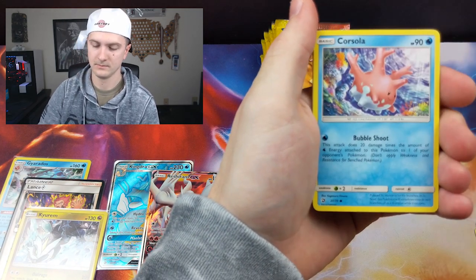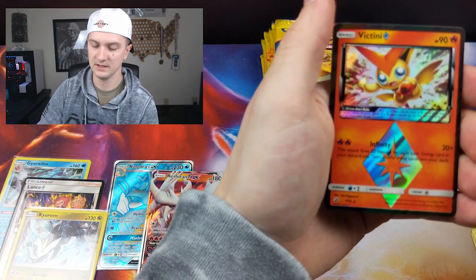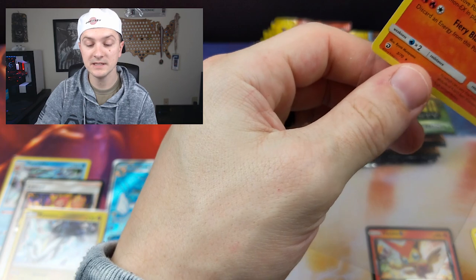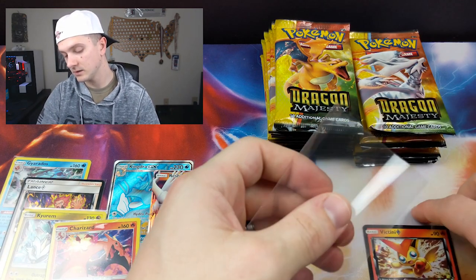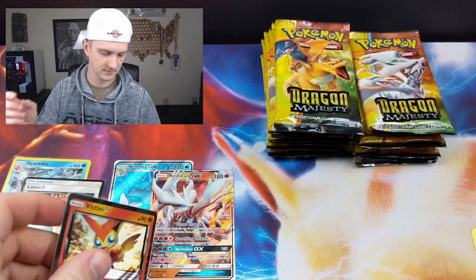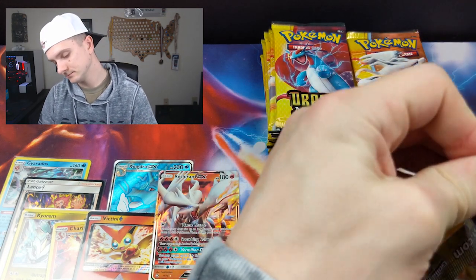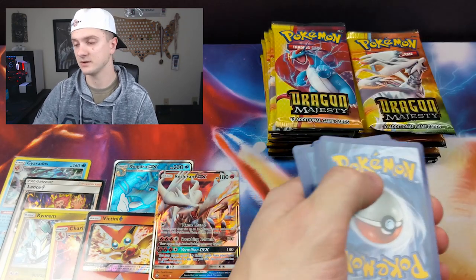Zygarde, Totodile, Dratini — guess what? Another Dratini. A Prism Victini — that's nice. And a holo Charizard. I'll say it again, I say it in every video: you sleeve and keep every Charizard no matter what. It doesn't matter if it's holo, non-holo, full art, secret rare — obviously you're keeping those. Hyper rares, which I have never pulled — the hyper rare Charizard from Burning Shadows. One day. Always sleeve the Charizards.